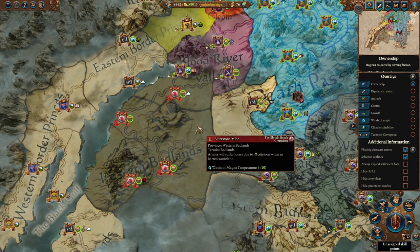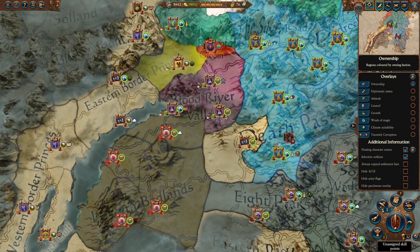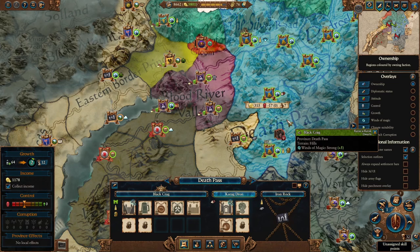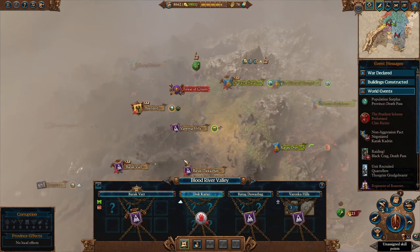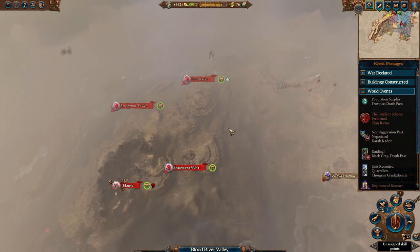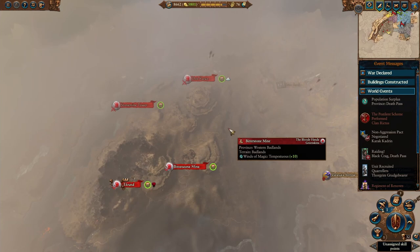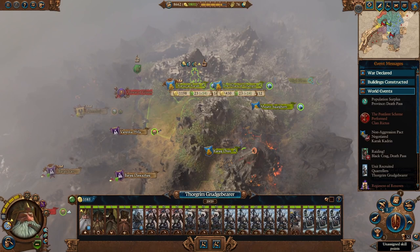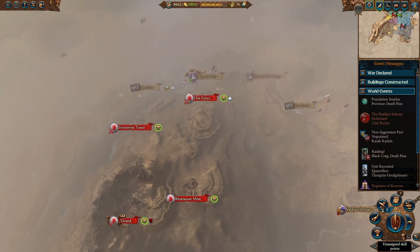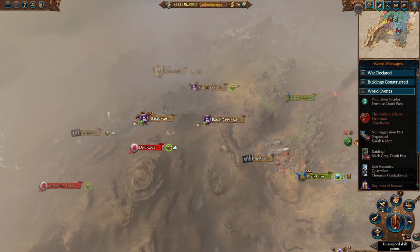Tip number four is to watch out for the Bloody Hands. I thought this campaign would be easier since Grimgor moved out of Black Crag, but I don't think it's that much easier without him. Skarsnik is present but you can take him out right away by trapping him. The real problem is the Bloody Hands — in my Legendary campaign on turn 14, they've already wiped out Barak Var and completely own both of those provinces. The biggest problem is Greenskins have access to the Waaagh mechanic, and they can double their fighting forces in a way dwarves simply can't match. They can be a very pervasive threat in the early game.